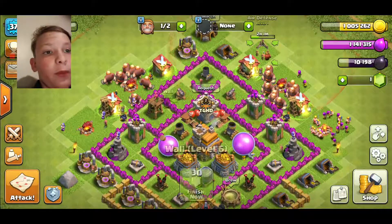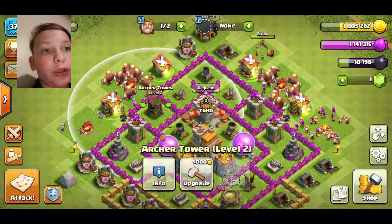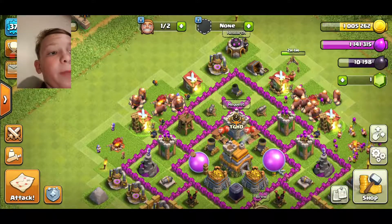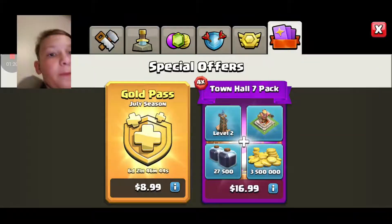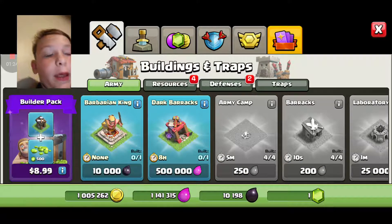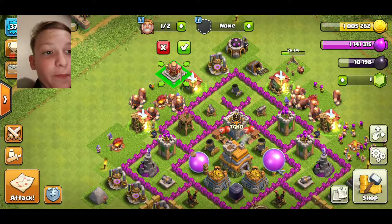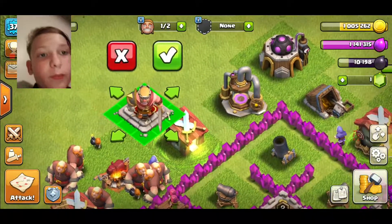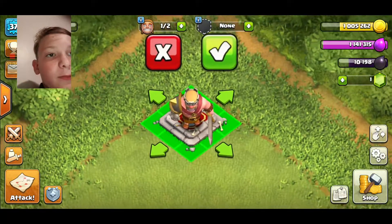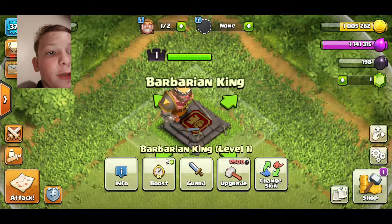The only things I bought were all my walls, the bombs, the two cannons, the archery tower — and I did say when I get up to 10k I will get the king. And guess what I'm doing right now? I'm gonna get it and move it over here. Welcome, are you king? Yes!